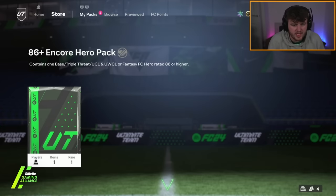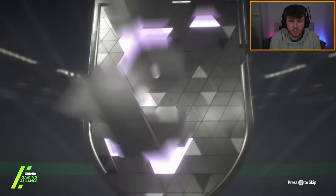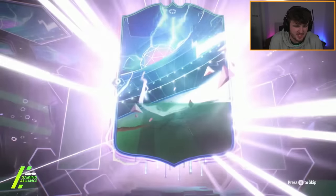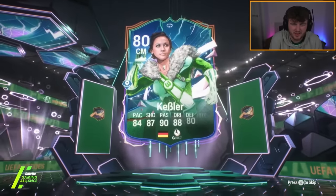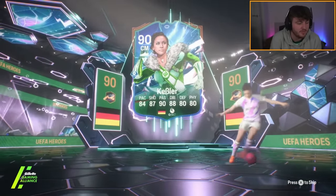86 plus encore hero pack - the biggest scam pack ever. Germany center mid Kiesler - I think it's the UCL Kiesler. Even still, it's just not good. Most heroes are just not up to the power curve anymore at all.